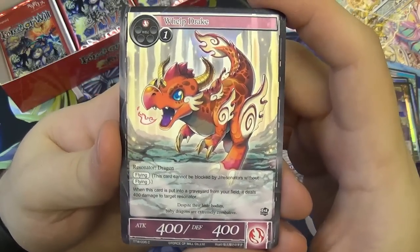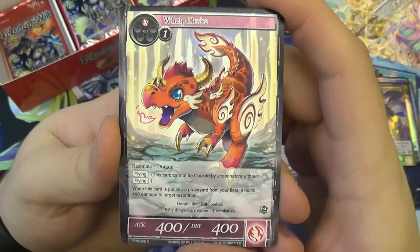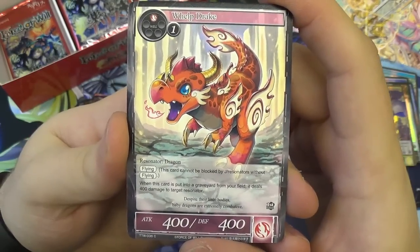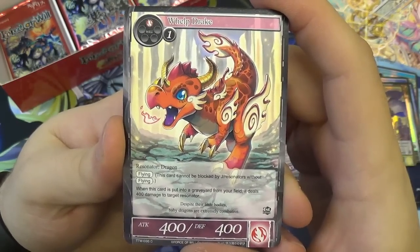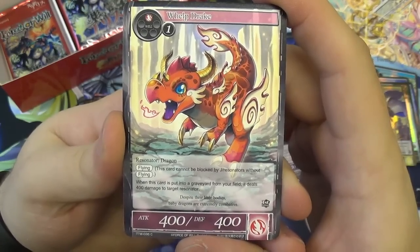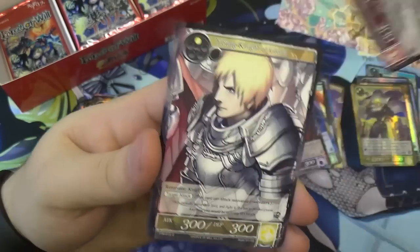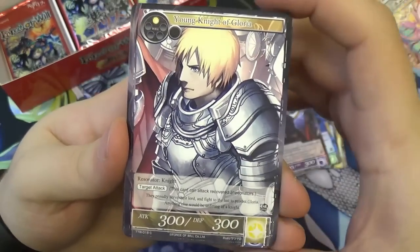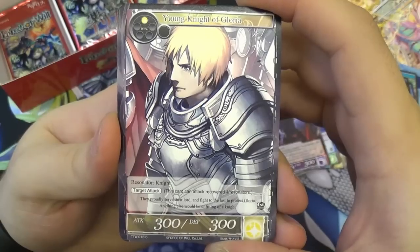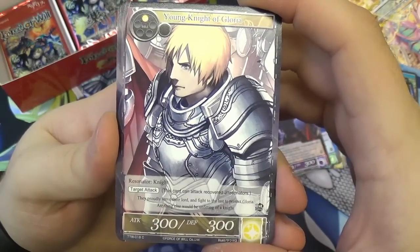Whelp Drake — 400/400 for two, flying. When he's put into a graveyard from your field, it deals 400 damage to target resonator. He's an annoying little thing that nips you on the way out. You can also sacrifice him with Guinevere, which is good. Young Knight of Gloria — one light will to play, 300/300, counts as a knight, has target attack. Always nice to just take out the little ones your opponent has — like your little annoying flying fairies.